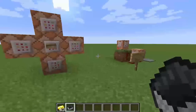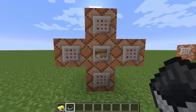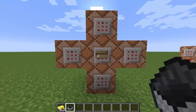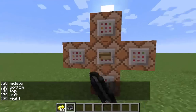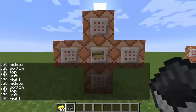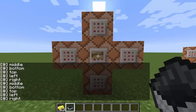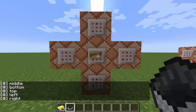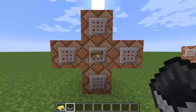Before we get to the next one, I want to talk about how the command blocks work here. With the redstone signal coming in, you can activate all five command blocks with just one switch. The order they fire is: middle first, then bottom, then top, then left, then right. That's a good little helpful hint if you need to know the activation order.